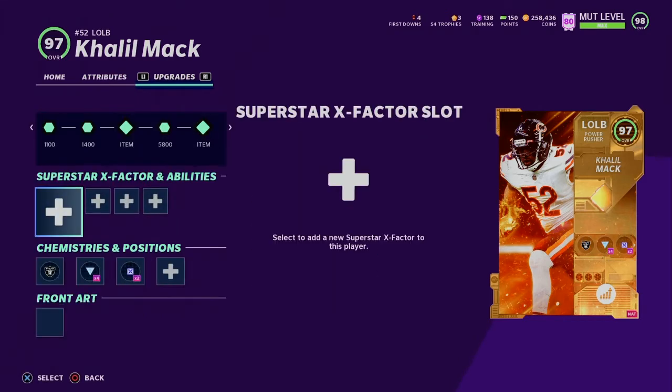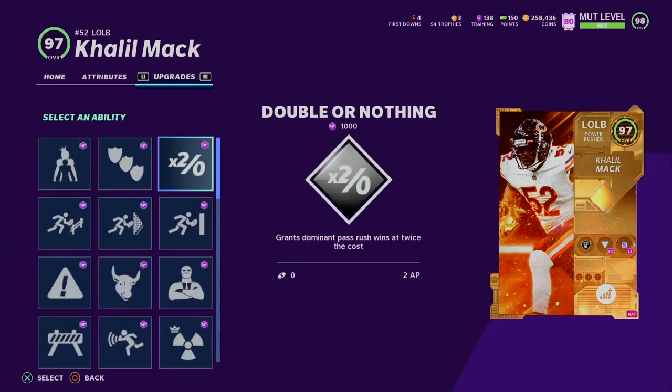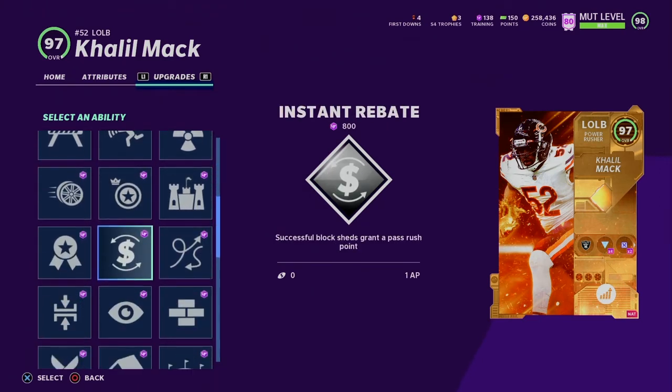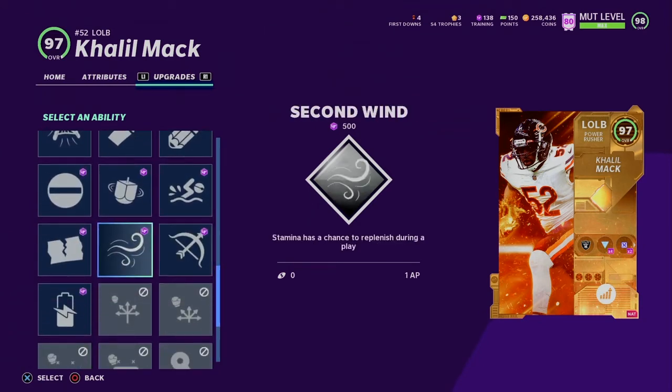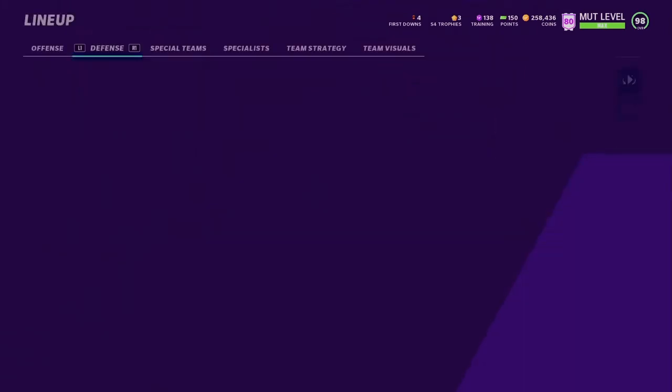Did you guys hear the new NCAA or college football game is going to come out pretty soon? EA just released that if you guys didn't know. Kilomac gets run start for one ability point and secure tackler for two ability points. He's also a power rusher archetype, which means he has a really good power move.